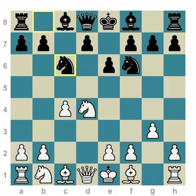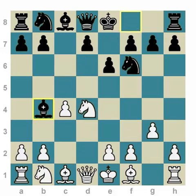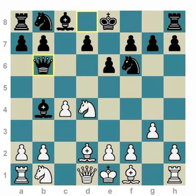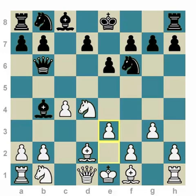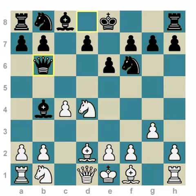And now Knight C6, Bishop G2, gives a good position to White. There is also the possibility of going Bishop B4 check, on which we play Bishop D2, and we can look at that too — Queen B6, you can even go Knight B3 here. These positions are very playable and okay for White. Also E3 is possible, and on Knight C6, Bishop G2 — this is all very well analyzed in any English opening book.